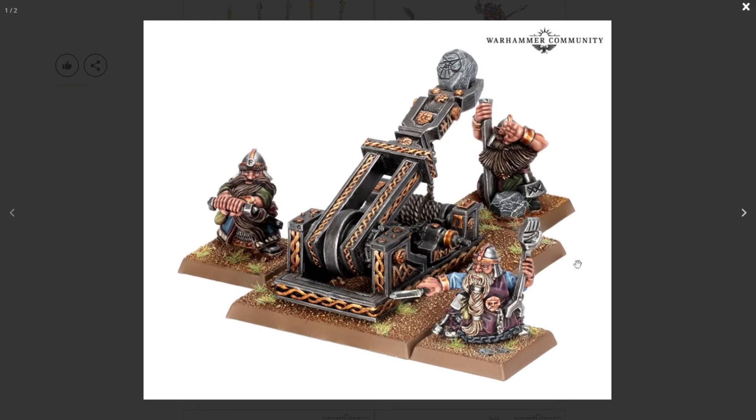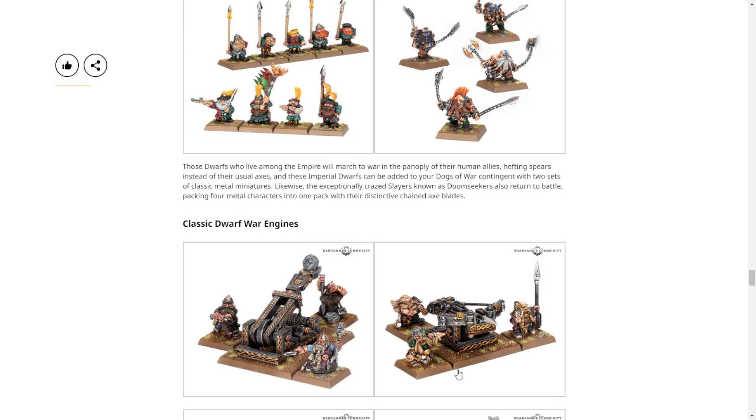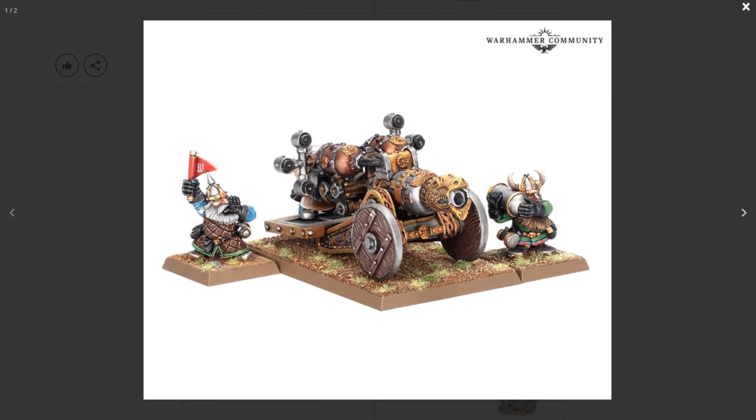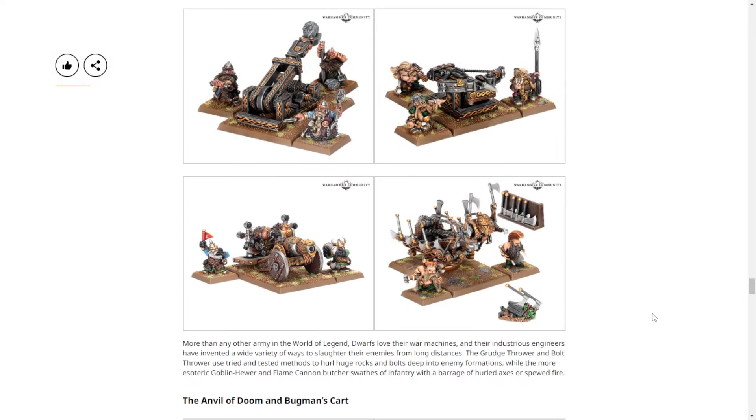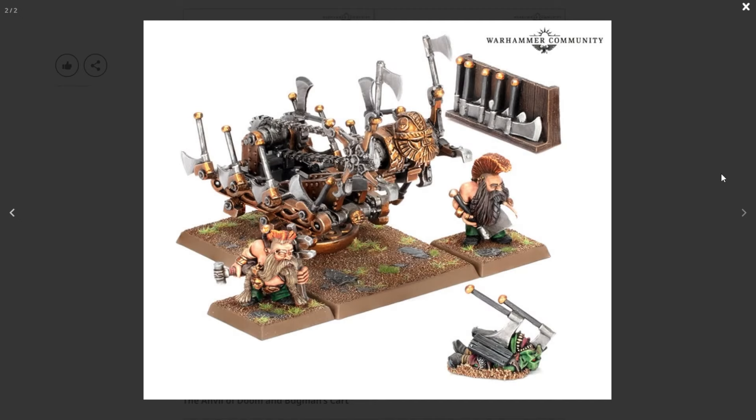Classic Dwarf war engines: I like how this one guy's clearly supposed to be positioned at the crank, but they didn't bother — there's just a huge gap. We've got the Grudge Thrower, Bolt Thrower, and then the cannon. That shell doesn't fit in that barrel — actually, that's a Flame Cannon, so it's just a flamethrower. And then there's the coolest model in the dwarf range — I forgot Necromunda had the coolest model on this page.